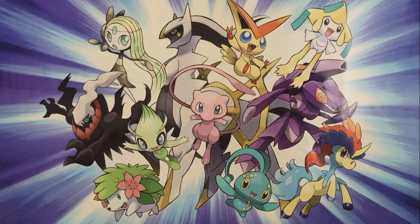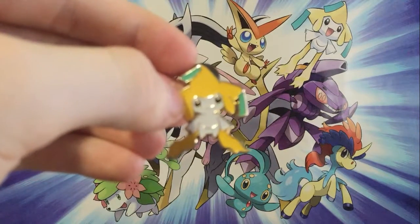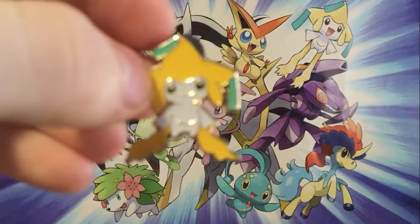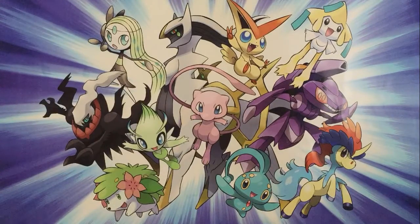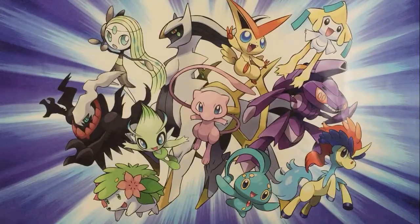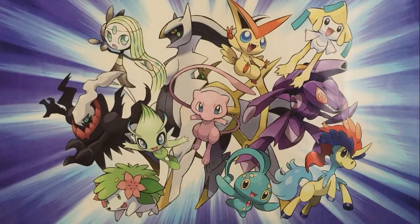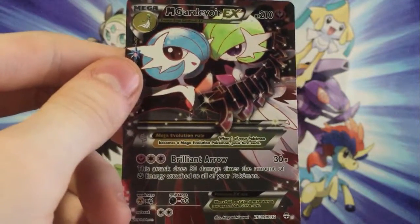So a recap of what we have gotten: we didn't get too much special — they're kind of doubles. The first thing, we got the Jirachi pin right here, and we've got the Jirachi card right here, which is pretty beautiful. We got the Zapdos full art, and then we also got the Mega Venusaur EX with its shiny form right next to it, so pretty cool.